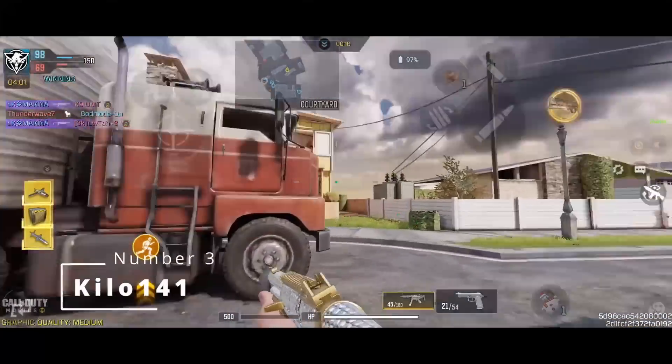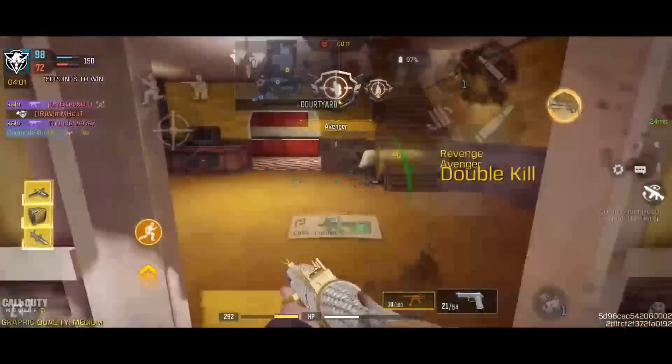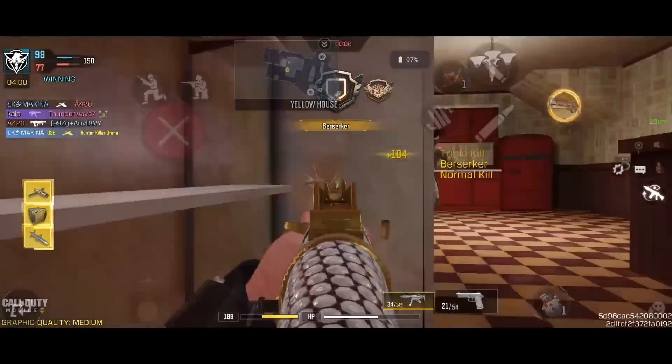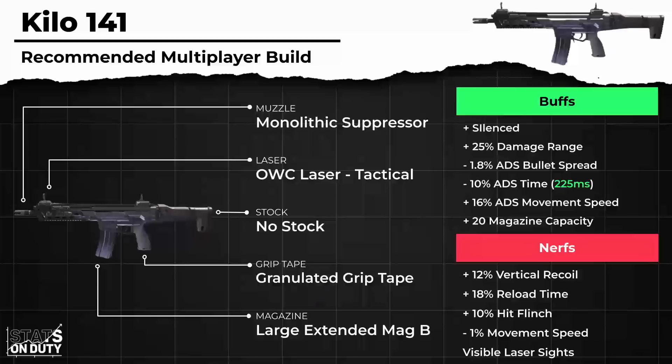The Kilo 141 has been in the meta for about a year now, so most of you should be familiar with it. The Kilo features incredibly low recoil and great bullet spread accuracy of 7.17 on the 11-point scale, making it very consistent at taking long-range gunfights. The 4-shot range goes up to 23 meters and 5 shots up to 38 meters. Similar to the LK, you can easily reduce shots to kill by landing a single headshot outside of the 4-shot kill range. Its time to kill, while not super impressive, is only around 1 frame slower than the Holger.